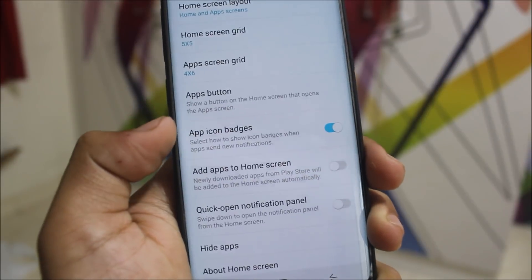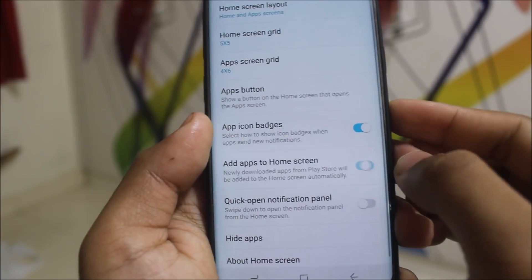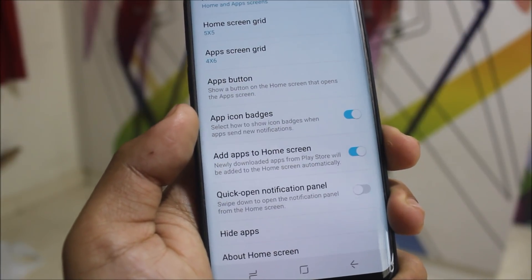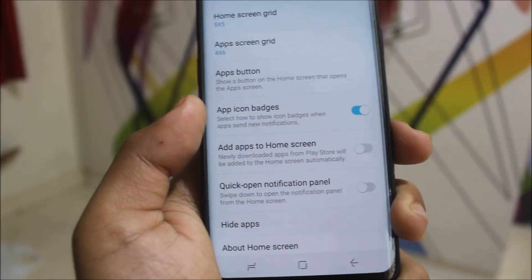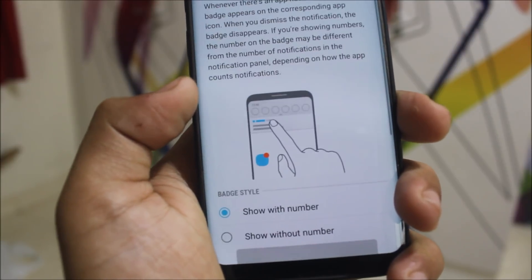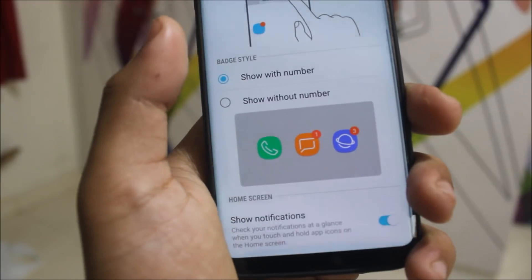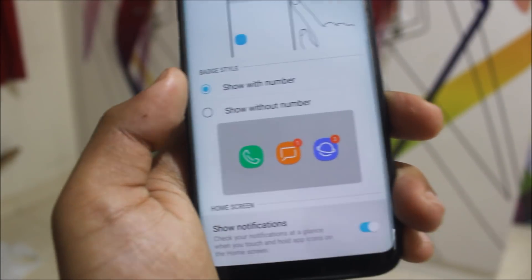The first thing I can check is the 'Add apps to home screen' option. If you turn this on, newly downloaded apps from the Play Store will be added to the home screen automatically. If you turn it off, apps won't be added automatically. There's also the app icon badges setting, where you can configure 'show with number,' 'show without number,' and whether to show notifications or not — this was also in the previous version.